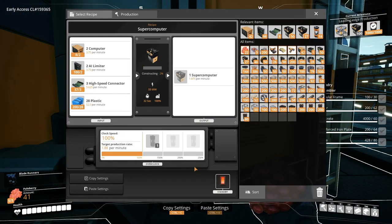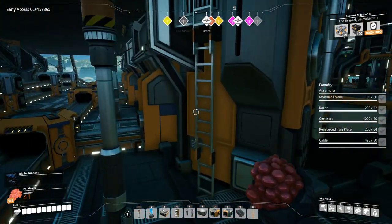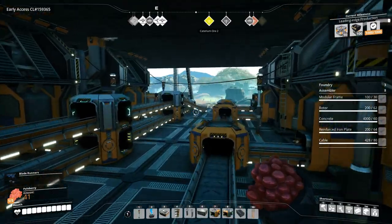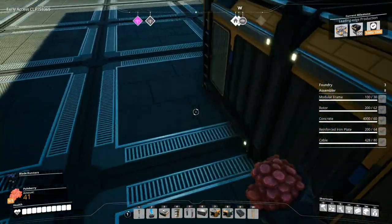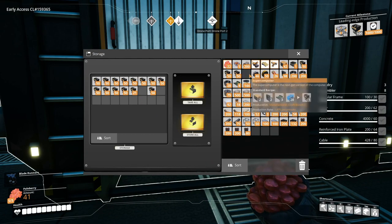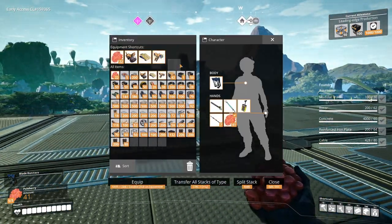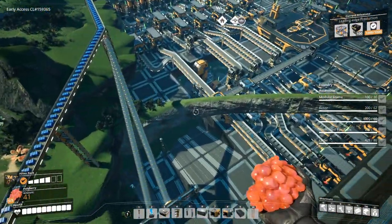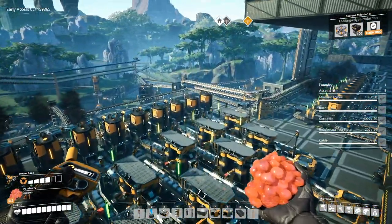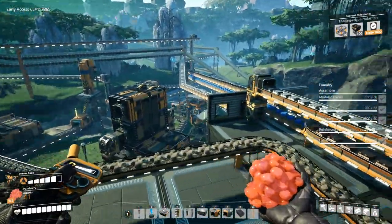Then we'll turn these back on just so we can continue producing those supercomputers. Just need to turn on three though — the fourth, fifth, and sixth ones we're not really using. Now this might be a good opportunity to just fill this up. Hover pack, let's go. We'll just fall down here and fly over to the hub. Put in a hundred supercomputers.